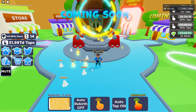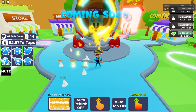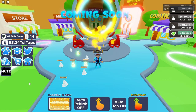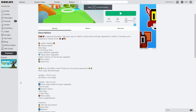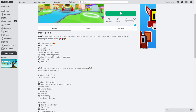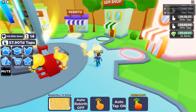Hi guys, welcome back. We're on Typing Sim for their latest update - they've just released a new island. Before we get into the update, I'm just going to show you what's been released on the website: mining island, new egg, three or four question mark, new pets, super rebirth upgrades, keep gem upgrades, higher chance of secret pet upgrades, the pet index release, and some bug fixes.